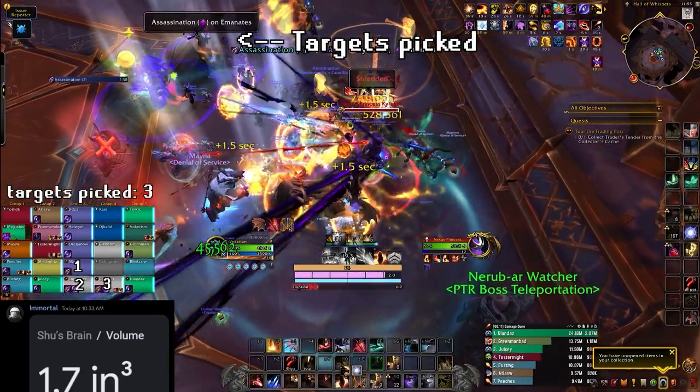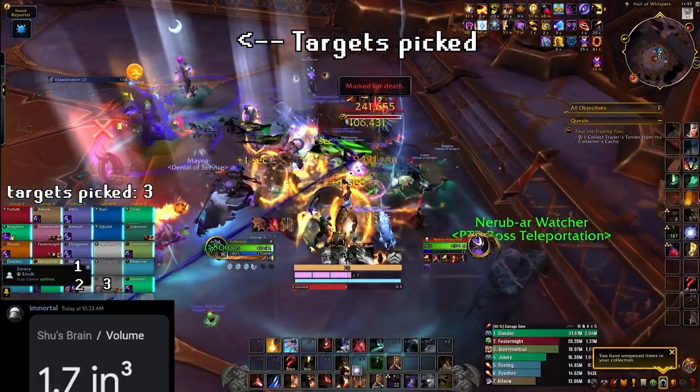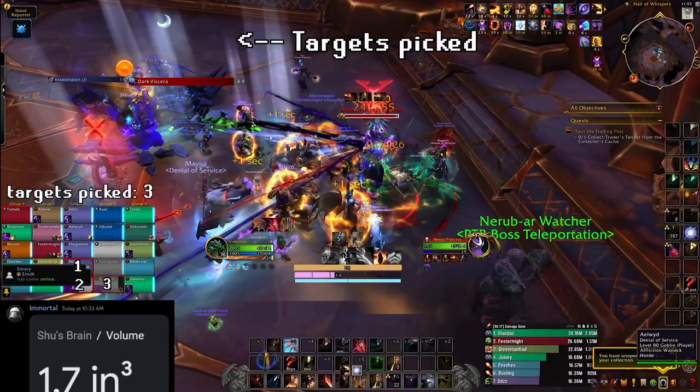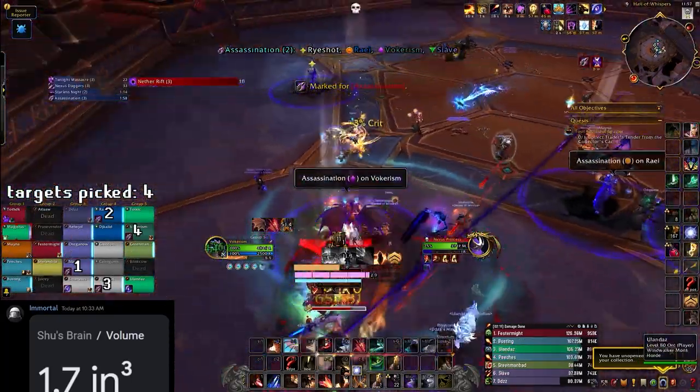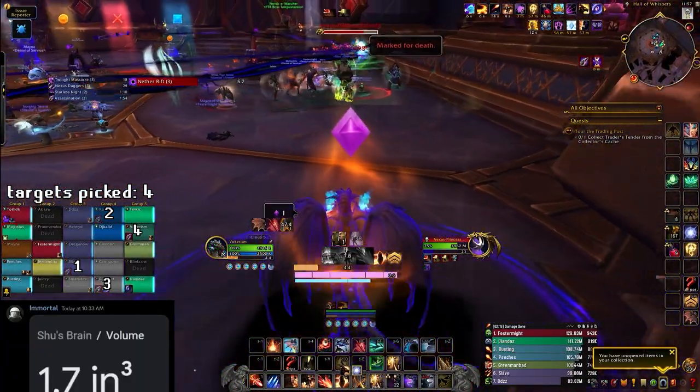At the start of every main phase, the boss will pick a number of targets to put a clone at their location. These clones are used for the other mechanics in the main phase, and the number of players picked will go up by one for each phase that happens.